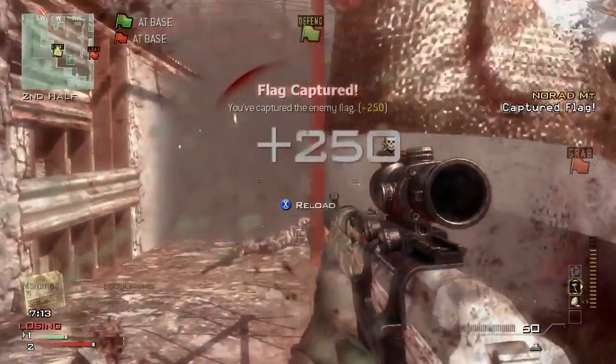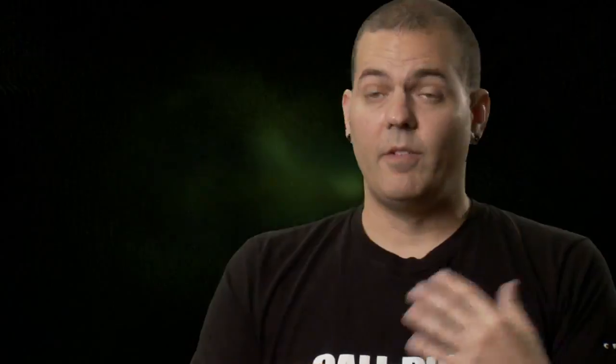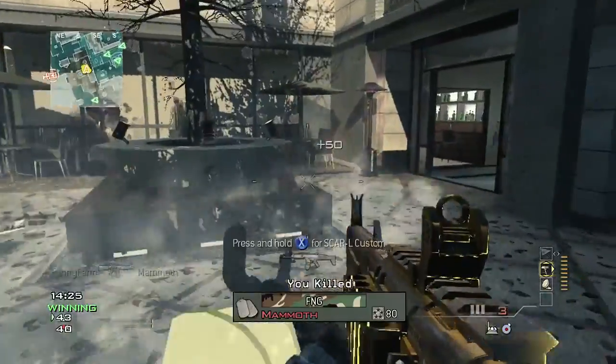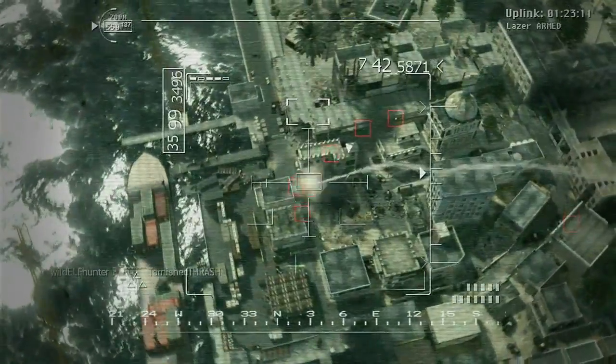Things like capturing flags, taking domination points, even assists — if you use a sort of perk — count towards moving your pointstreaks forward. If you're the big body count type of guy from Modern Warfare 2, you're going to love the assault strike package.